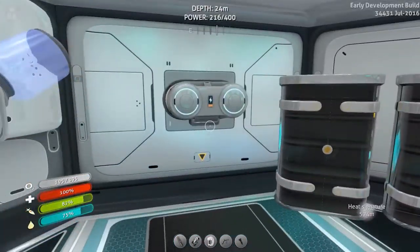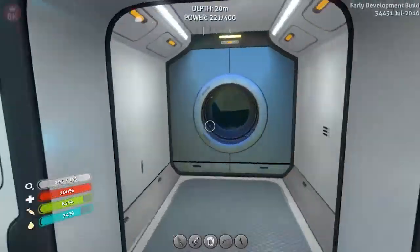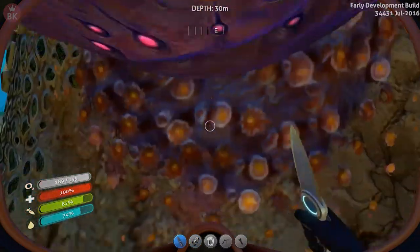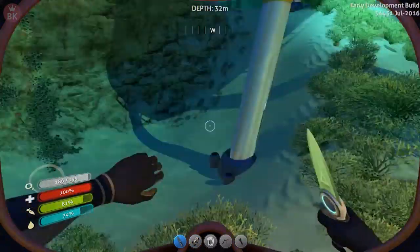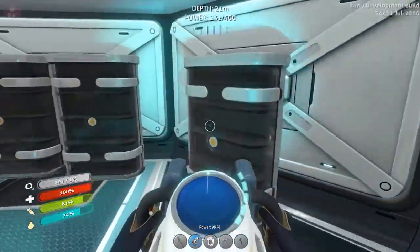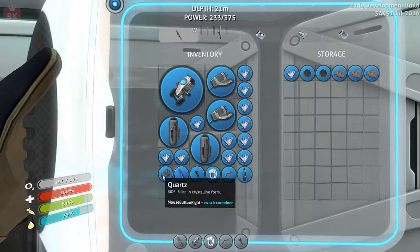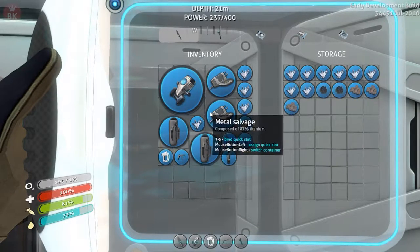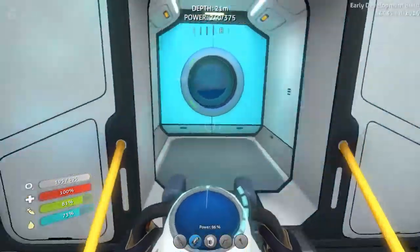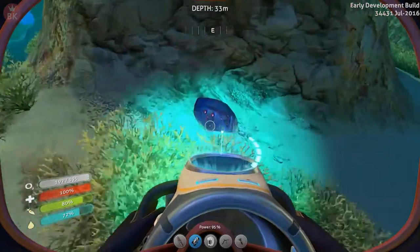Now let's go build those computer chips. Oh wait, I forgot we need to get coral samples, which aren't too hard to find, you can just go ahead and chop them. But I forgot about inventory being full! Let's go back and offload - put the silver, titanium, and all the quartz in storage. We can chuck the battery there too, and maybe once we get the battery charger we can stop making batteries.